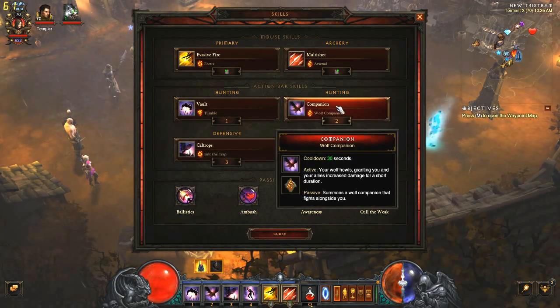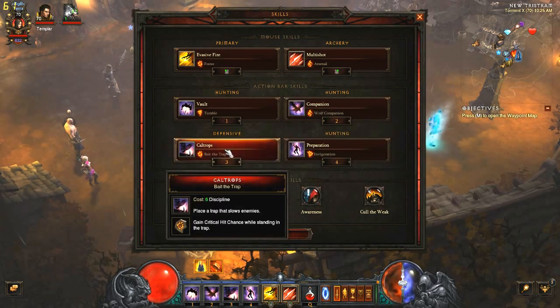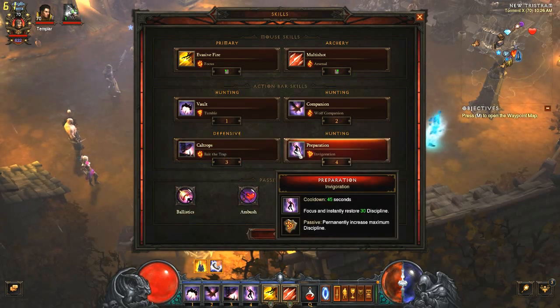Then we'll use Wolf Companion, just a little damage buff for the build. We'll be using Caltrops, Bait the Trap, because it gives another damage increase — if you're standing in the trap you gain critical hit chance. It can also be used for crowd control and proccing one of the gems. Most importantly we'll be using Preparation Invigoration. We won't be actively using it, but because of the Invigoration rune we will permanently increase maximum discipline, which is crucial for this build because that is a multiplier for our damage.